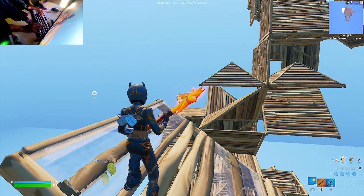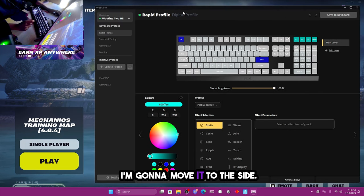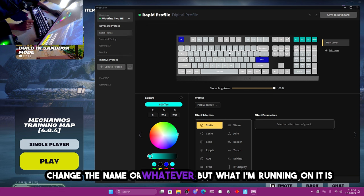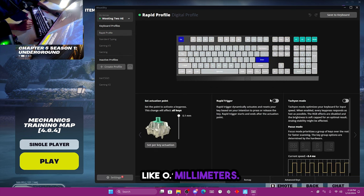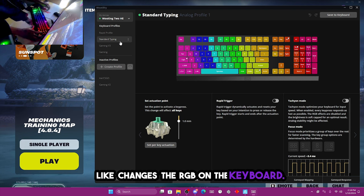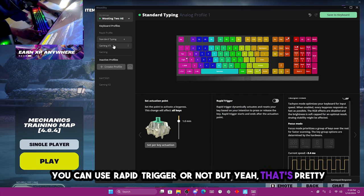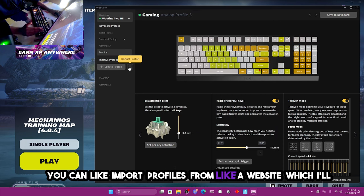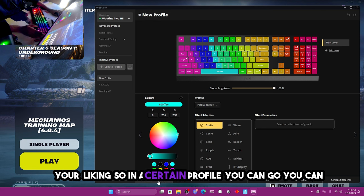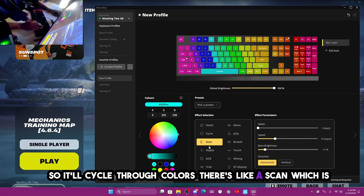I definitely recommend this keyboard. So this is the Wooting utility software. Right now I'm using the rapid profile with 0.1 millimeters, no rapid trigger, no analog mode — just testing out different settings. You can change the RGB on the keyboard, change different actuation points, and use rapid trigger or not. There are also different profiles with various RGB effects like scan, ripple, and cycling through colors.